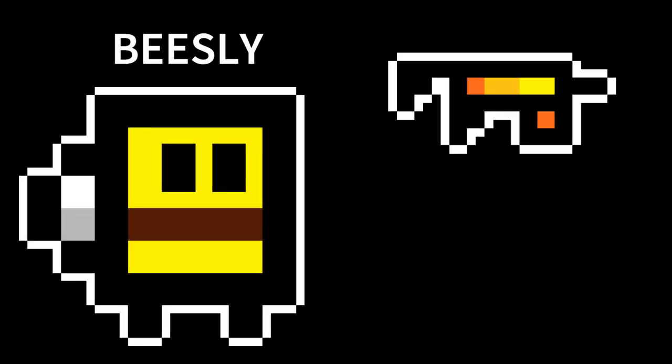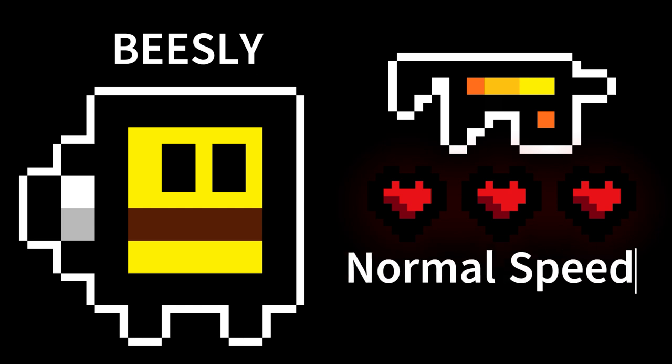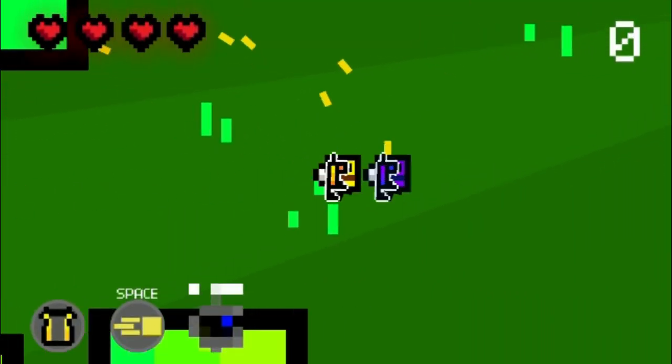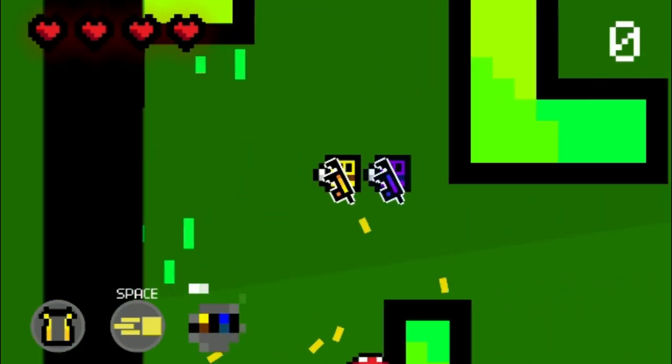This is Beasley. He's got the BSMG, three hearts, normal speed, and a special called Backup. What his special does is it calls a friendly bee over to help fight, and he just basically copies whatever you do.